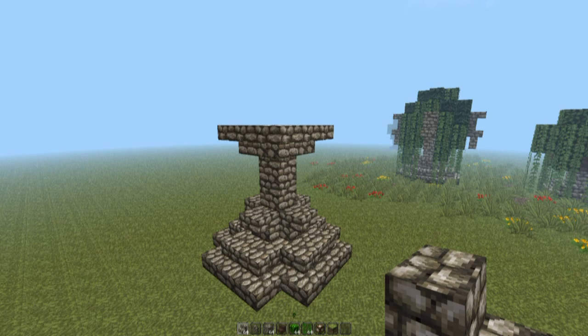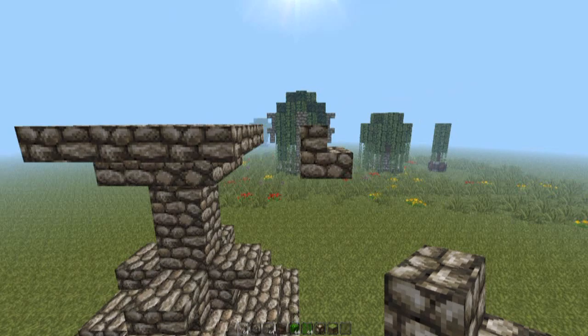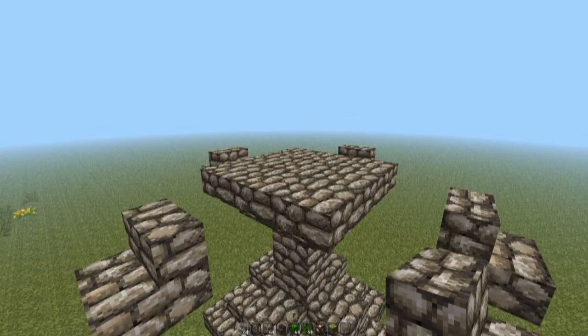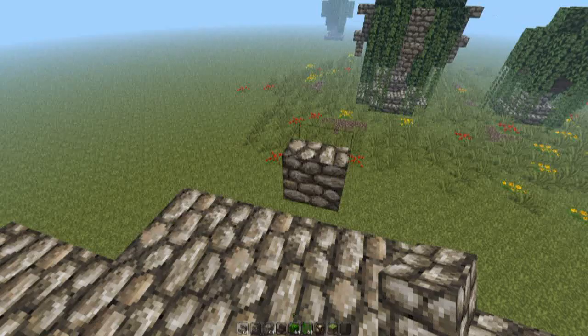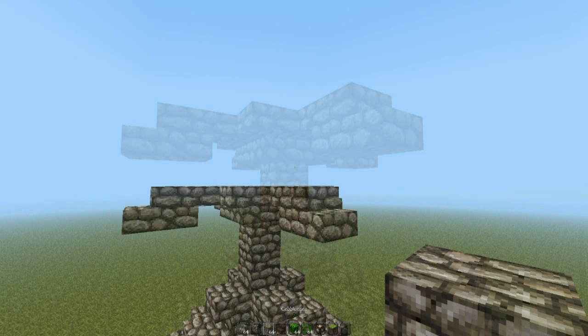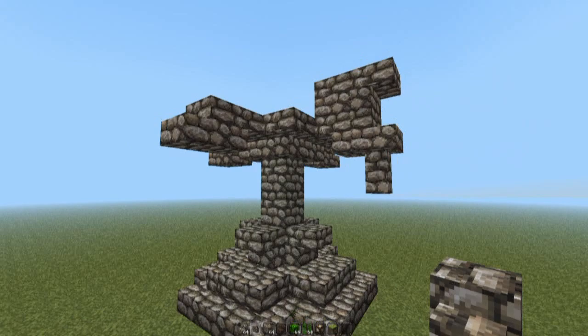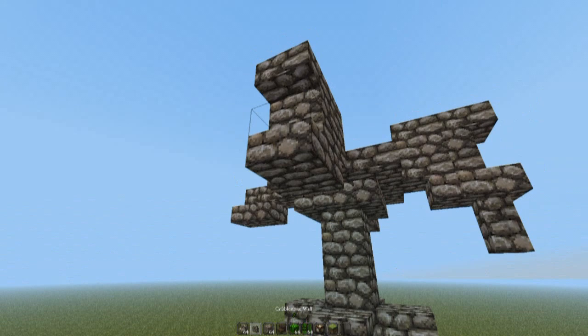Now we need to place cobblestone stairs at this position, and that's going to be the same all the way around, then upside-down stairs facing inwards. So you should initially end up with this shape. One final touch with the cobblestone: we're going to place a full block, upside-down cobblestone stairs, and then the cobblestone wall underneath. So again — full block of cobblestone, upside-down cobblestone stairs, and the cobblestone wall.